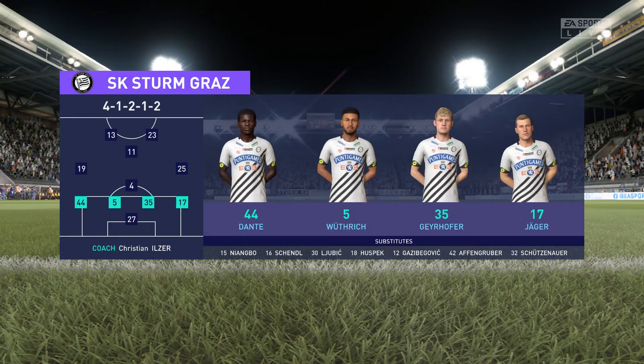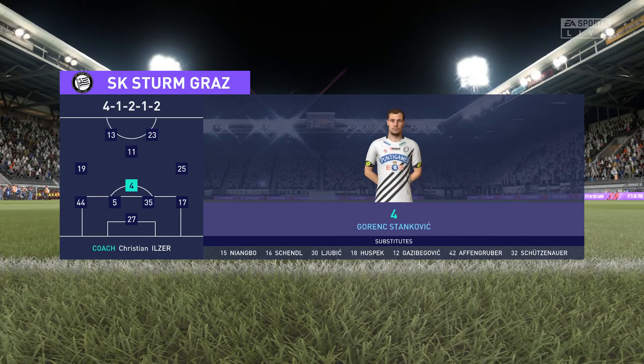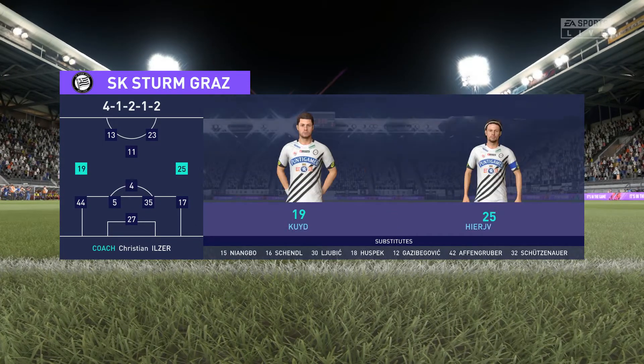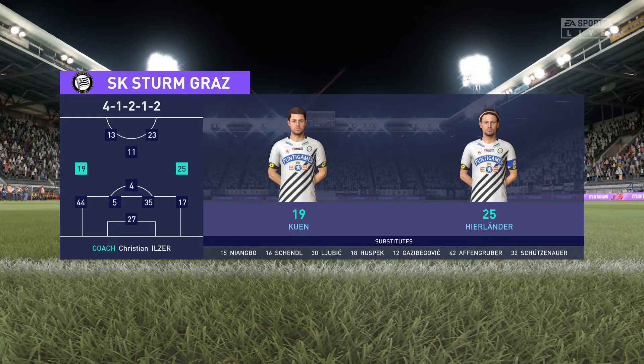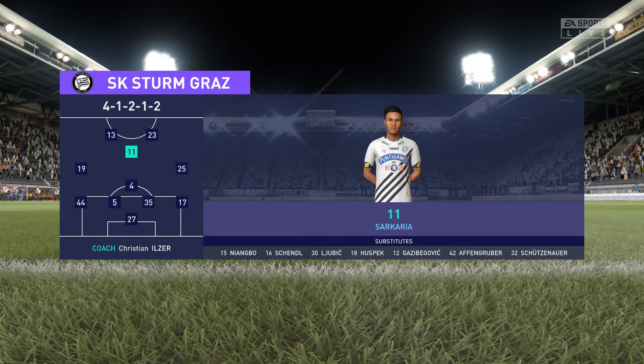A 4-4-2, but with a diamond lead. There's four players in midfield, but really only three. The two wide players will stay wide and help the full-backs. There's one just sitting in front of the back four, but the number 10, who's slightly advanced, will provide the support for the strikers.